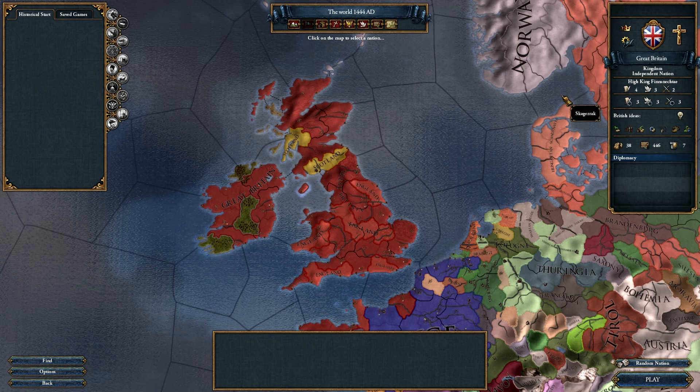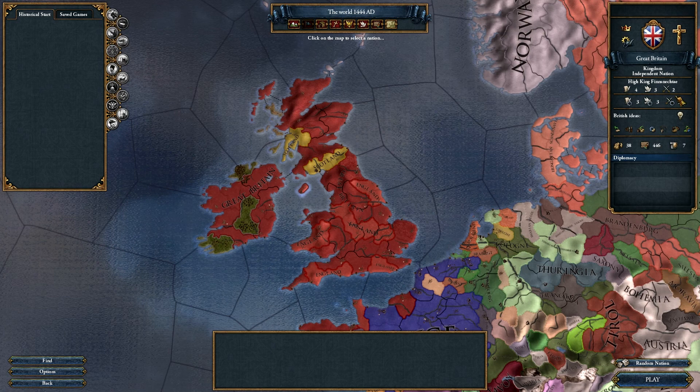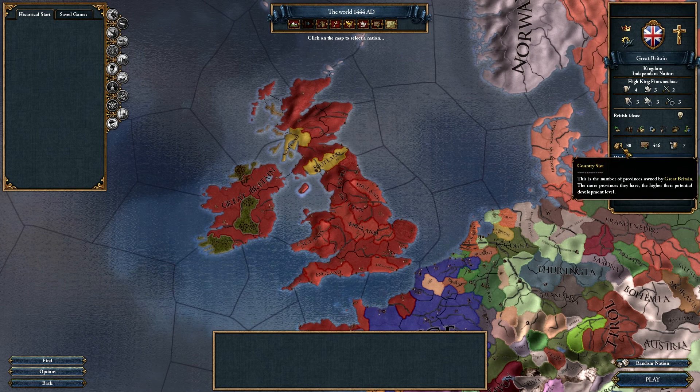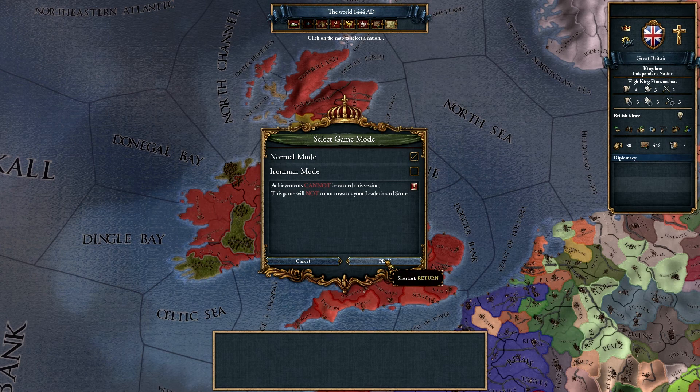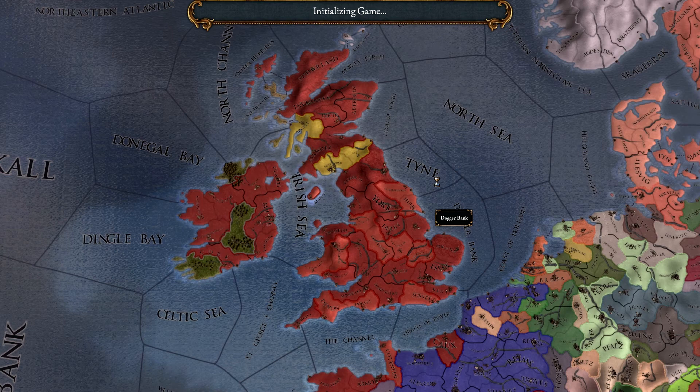We are going to be the Kingdom of Great Britain, and we can see our High King right there, Finnish J, who in this game is a 4-3-2 — we will talk about what those numbers mean in a minute. We also have 38 counties with 446 development and seven forties, so pretty good. Let's go ahead and get started. We will play on normal because we can't do Iron Man — this is a converted save and it won't let us do such a thing.